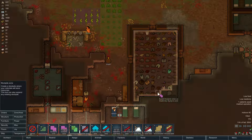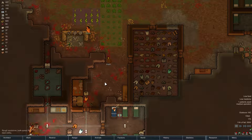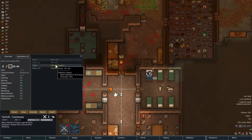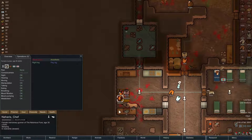I'm going to expand the stockpile in here with these four zones. Just keeping an eye on Vertoli. Now Harris has a peg leg.